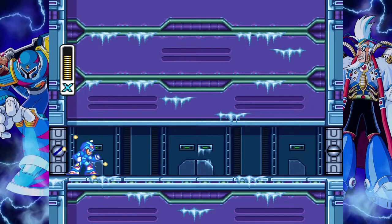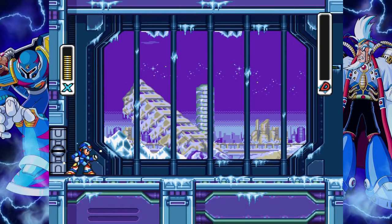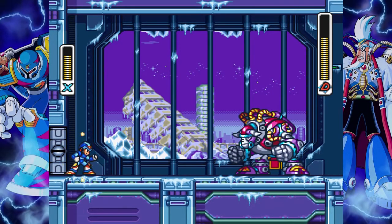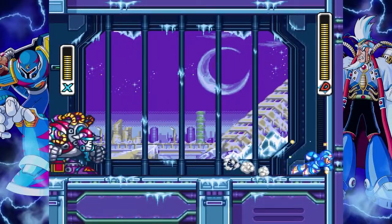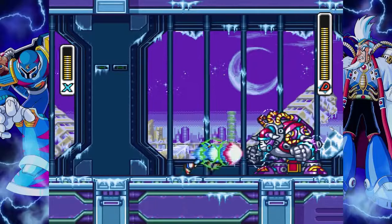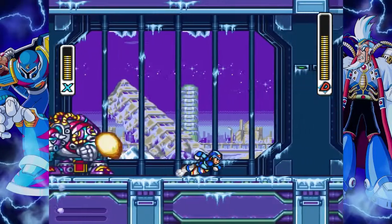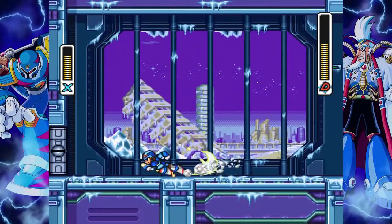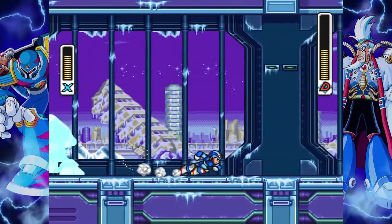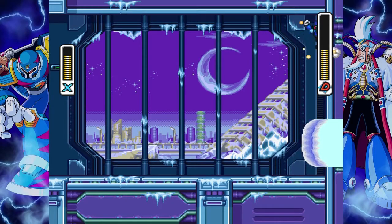Here we are at the boss. We're going to do the regular strategy that works in most of the Mega Man X series bosses — get on the wall, let the boss dash to you, then hit the other wall. Got him there, come down, hit him with another shot. Be careful when you hear that charging sound; he's doing that thing where he'll freeze the little traps.